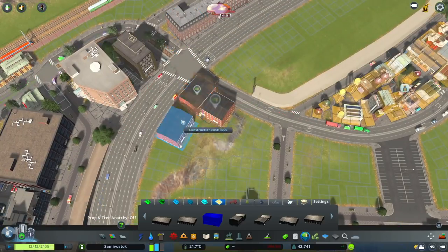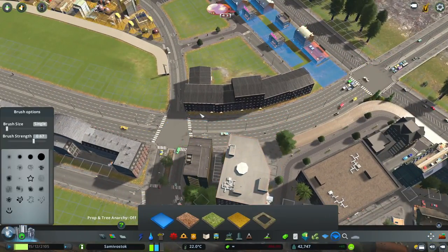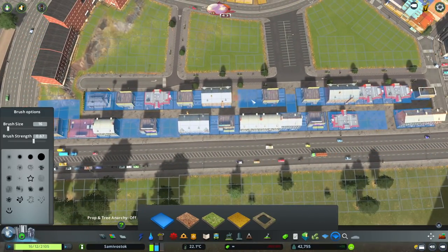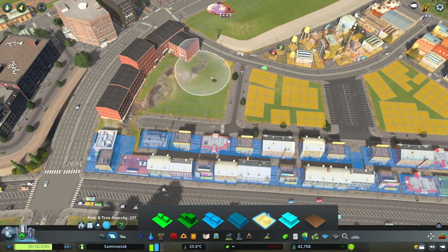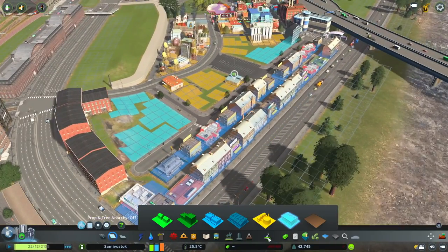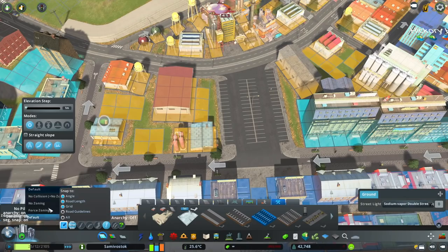This area I'm building in now is going to be kind of the separation from the low industrial to the nice office areas. I want to build the low socioeconomic area around here as a buffer zone. Usually you might have industrial, then some offices, then commercial, then housing. But for me, I've kind of jumped from industrial straight into low socioeconomic housing, which is going to be based all around this whole area just to help with the need for workers.